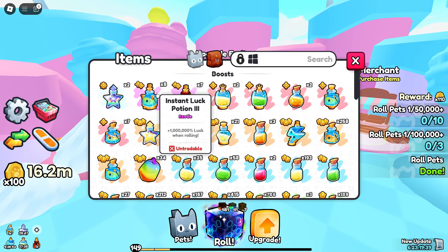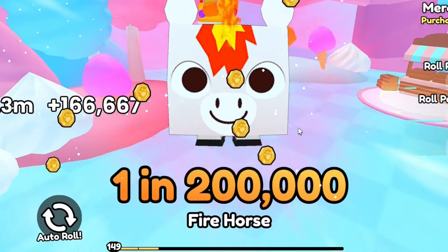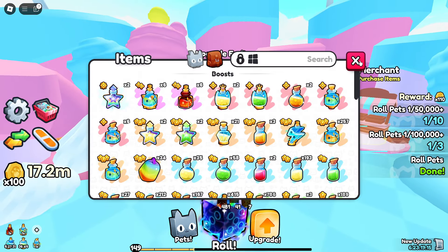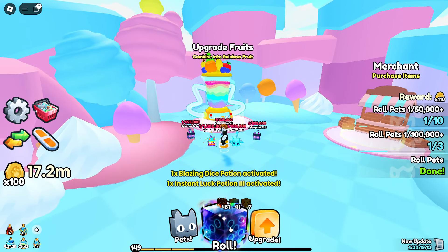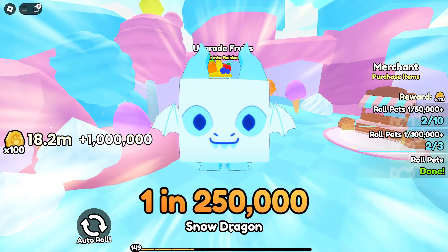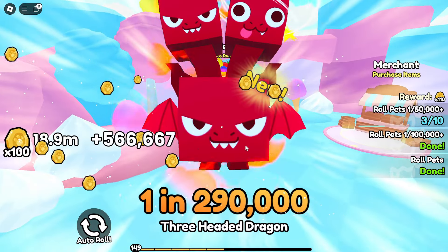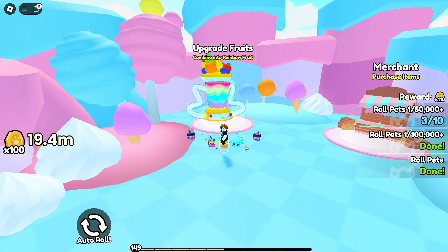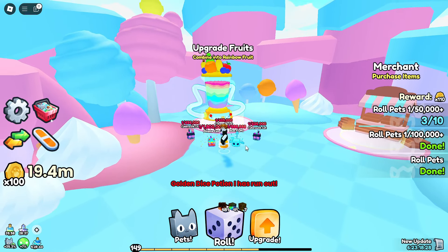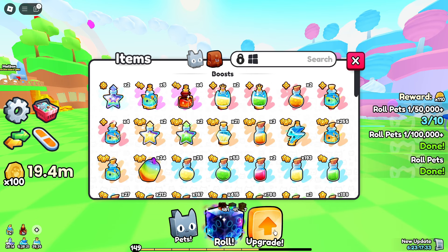My luck has probably gone skyrocketing — at least I hope so. Let me pop an instant luck and roll. I got a 1-in-200k — that's not what we want to see. I'll call it an unlucky fluke. Let's roll again for something good. Okay, I take that back — we're going to absolutely fail miserably. Third time's the charm — we got 1-in-250k, then 1-in-290k. Something must be going on.